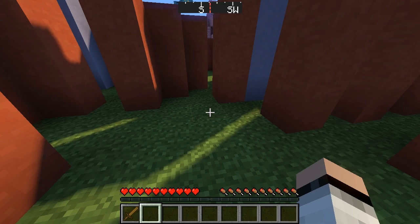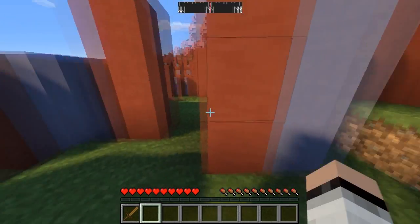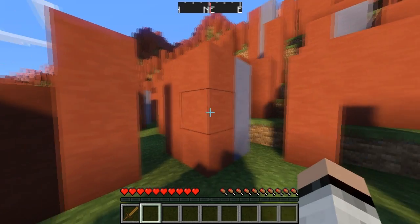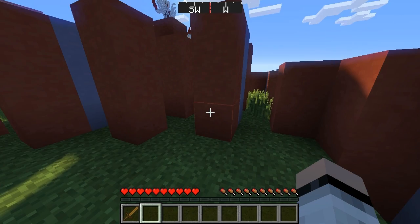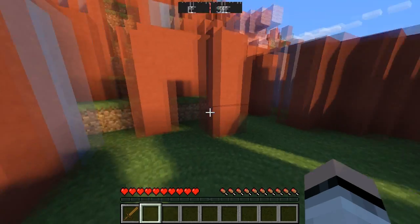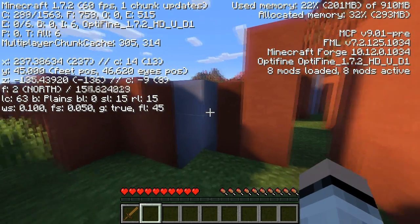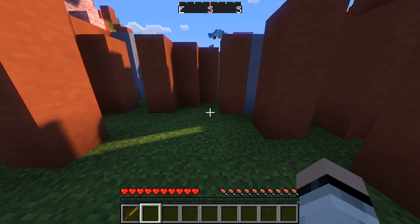If you notice at the very top of my screen, I have some sort of compass. Every time I rotate my character you can see that it rotates as well. This right here is north, and it shows you what direction you're facing: north, northeast, east, southeast, south, southwest, and west. This is the first demonstration — it is the Directions HUD mod. It just shows you what direction you're facing and shows the compass at the very top, instead of pressing F3 and looking through all that messy text.